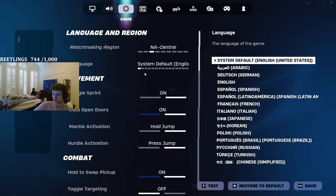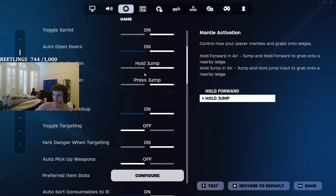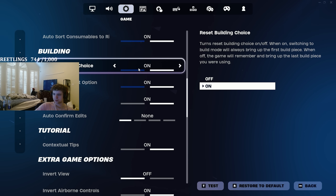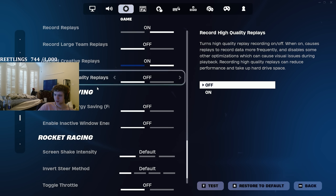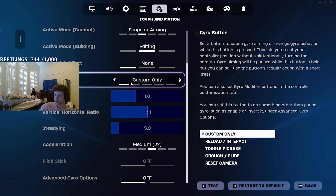Audio, not too important. In the game settings we have toggle sprint on, auto open doors on, mantle, total jump, hurdle press jump. Building — this is a super important one: reset building choice. On controller, my builds place easier and faster if I have this on, if I always have walls out. Whenever you click switch mode, you have walls out — it's just a really good setting to have on, in my opinion. I don't play pre-edits. Just scrolling through slowly so you guys can see all of this.